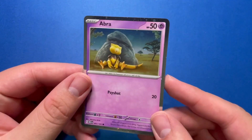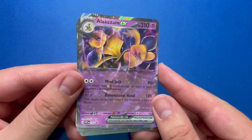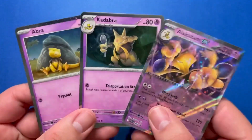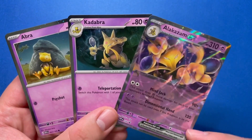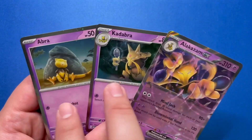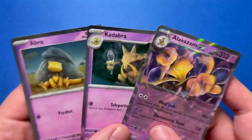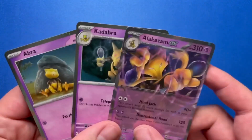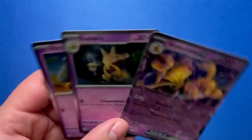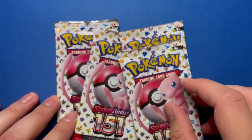Taking a look at those promos — there's the Abra, there's the Kadabra, and there's the Alakazam EX. These are all actually cards that appear in the set, however these are the special promo holo versions. The Alakazam is obviously an EX, but Abra and Kadabra are a common and uncommon that now have that holo rarity. So if you want that boosted rarity upgrade, it's a good way to get the full evolution line. The Alakazam EX is pretty cool. So let's go ahead and open the four packs of 151.